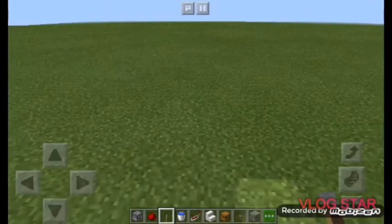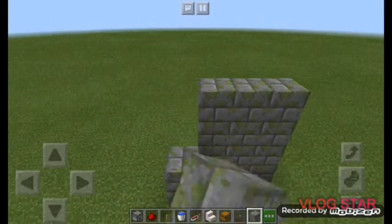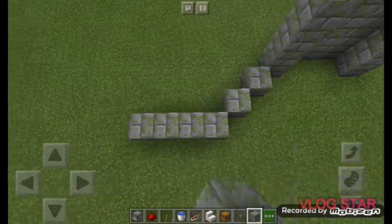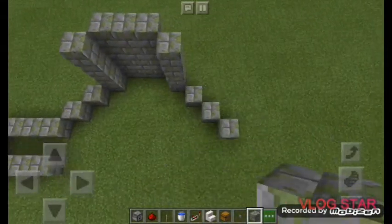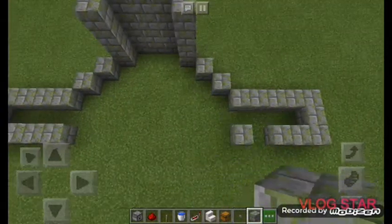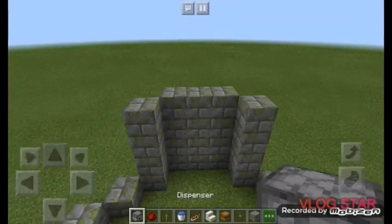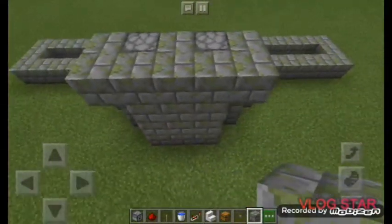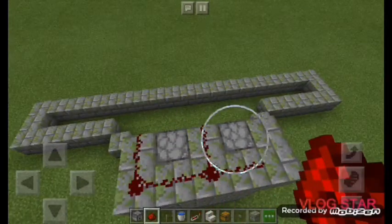For the fourth build, grab some infested mossy stone. Come three blocks up and repeat on the opposite side, moving one block forward each time, then four blocks out, close in two blocks, and four blocks out again. Do the same formation on the other side and close in. This one takes the longest to make but it's one of the best. Place your dispensers, leaving a space in the middle, close in the back, then place redstone on the sides of the dispensers.